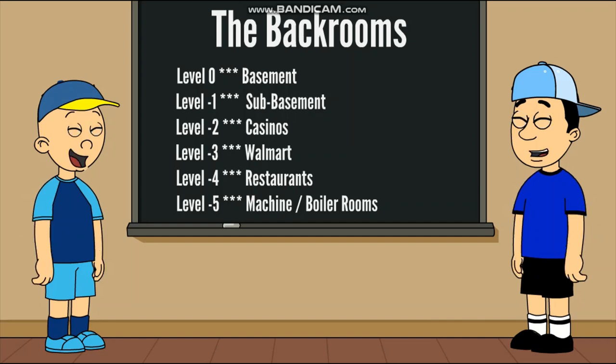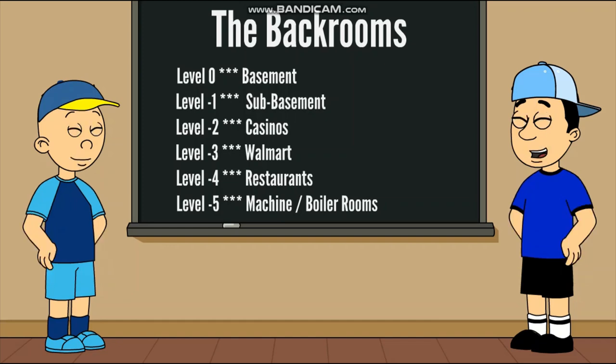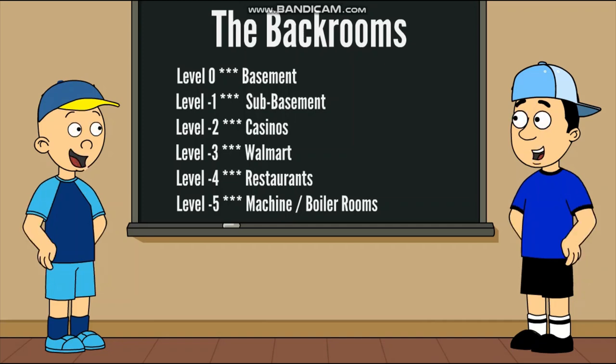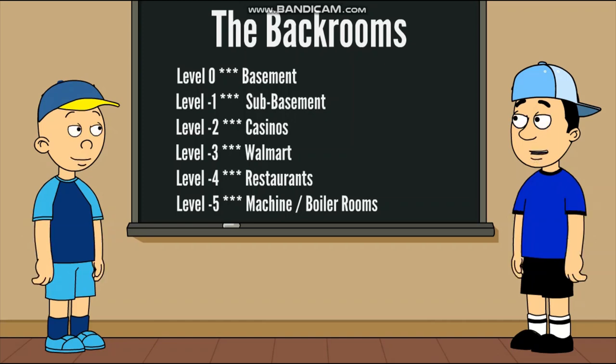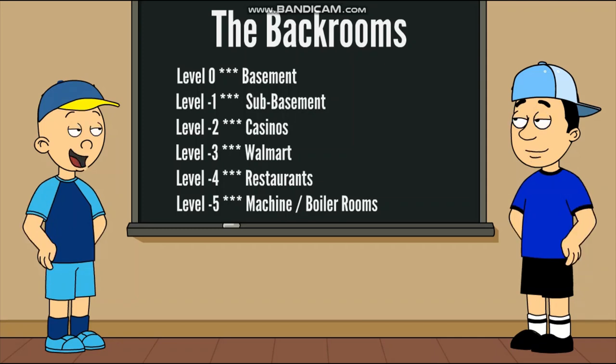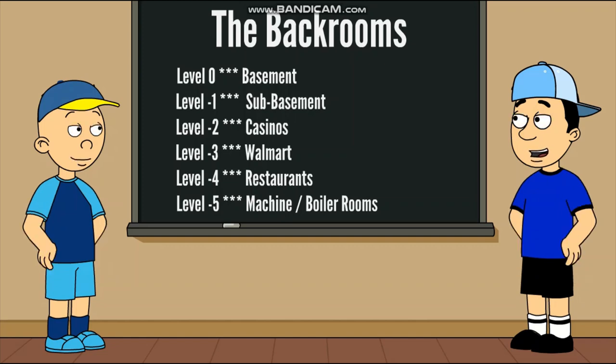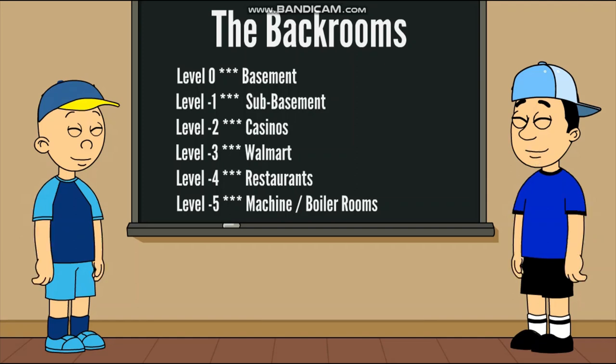Level negative 3, known as the third sub-basement, contains a supermarket — a superstore called Walmart. So Walmart in this level is enormous, so big that it can fit 100,000 people in there. Level negative 4, known as the fourth sub-basement, contains many different kinds of restaurants. For example, we have McDonald's, Burger King, Pizza Hut, and much more. And finally, level negative 5, known as the fifth sub-basement, contains many machine rooms, including a boiler room — those are mechanical.